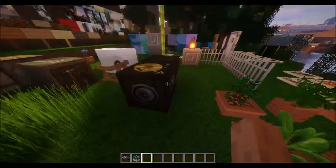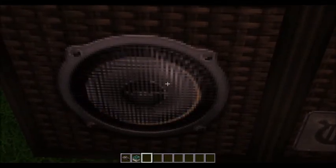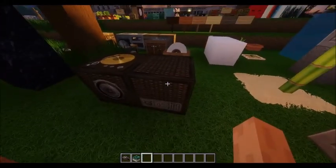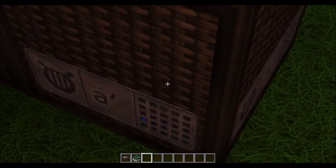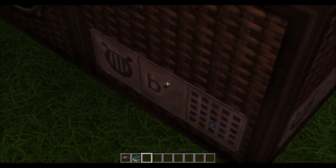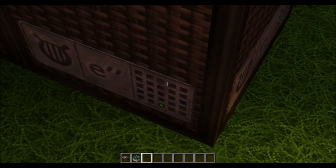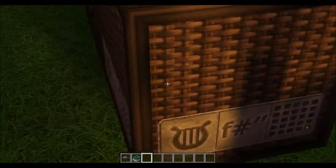Obsidian. This is the record player now with a spinning disc — and if you look closely, it actually spins on all sides too. Then we have the note block, which is really cool — when you hit it, you can see it shows you what note it is on all sides as well.